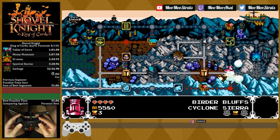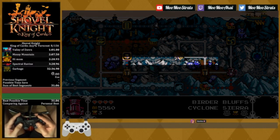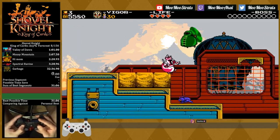So that's it for Cyclone Sierra, and you can save a ton of time by doing that autoscroller skip. I highly encourage you to practice it. Carter bash in this instance only saves about three seconds, so at the very least, learn how to do it the low percent way. Anyway, see you next time at Heavyweight Heights. Thanks for watching.